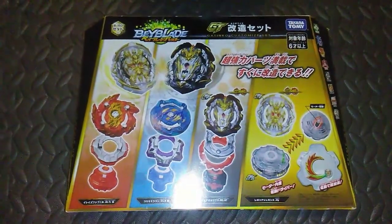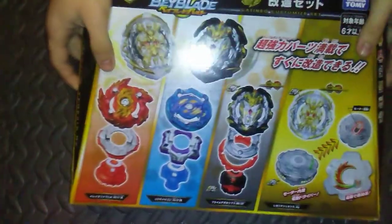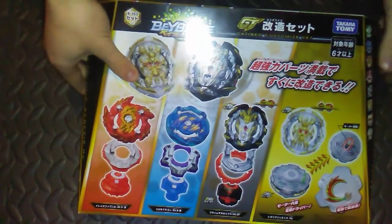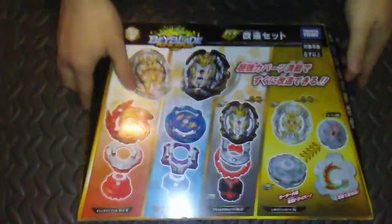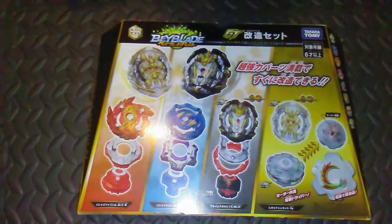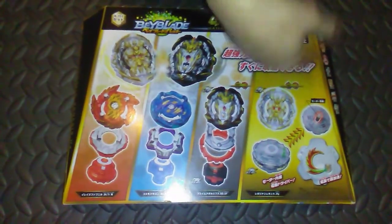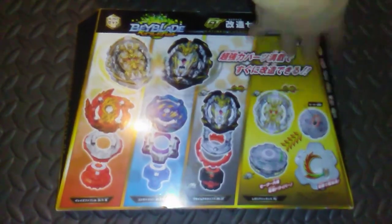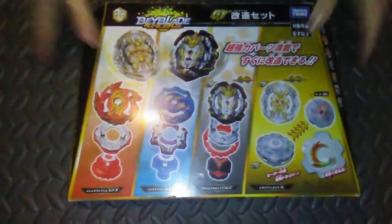What's up guys, 360 Beyblade here and today we have a bit of a throwback unboxing because we finally got our hands on this. It's hard to believe that this product is like two seasons old now, but this is the GT Customized Set with the stars being Prime Apocalypse and Regalia Genesis. You also get two random bays but nothing too special about that.